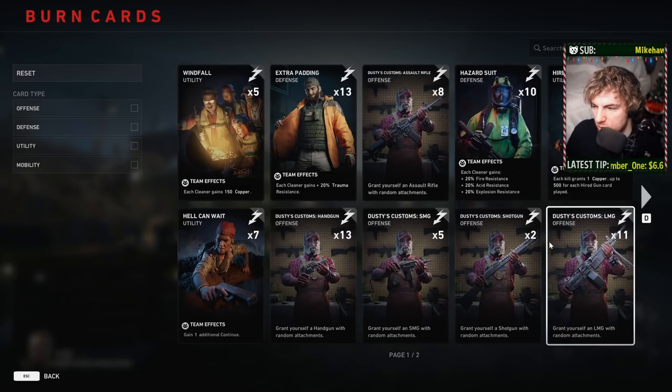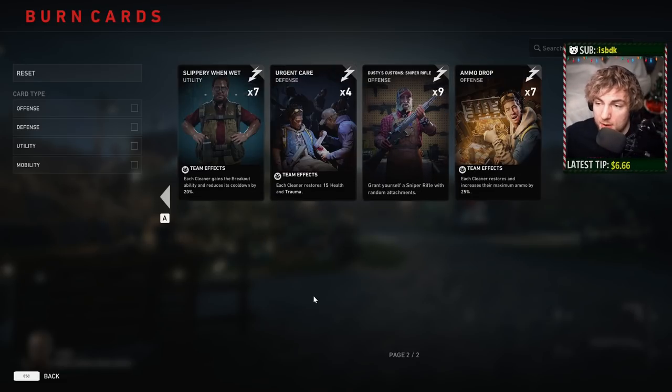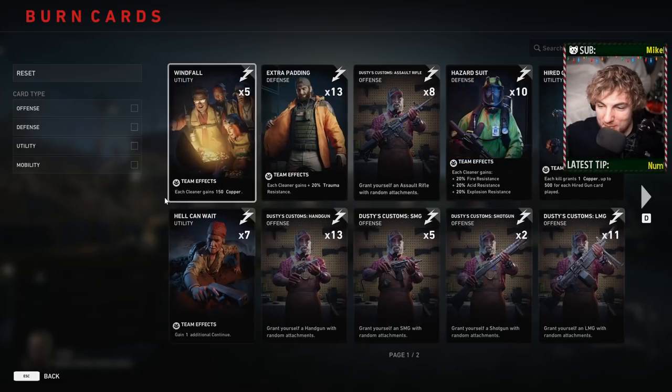When burn cards were introduced they did say some of them have limits, so maybe Slippery When Wet is one of those. But infinite stun guns sounds fun. And if you're worried about trauma after CMT was changed, you can just use Urgent Care to heal 60% of your trauma — going from 40 back up to 100. If everybody on your team uses it, suddenly nobody has any trauma anymore.